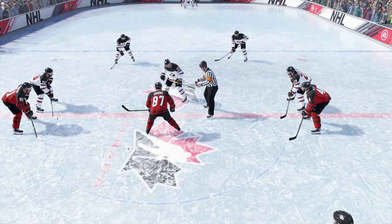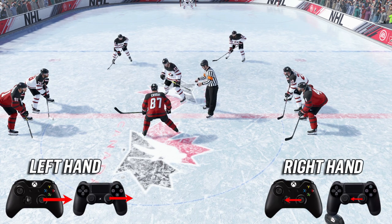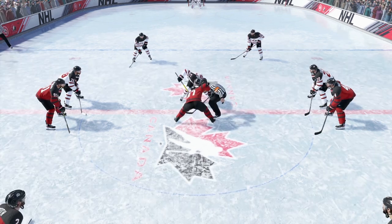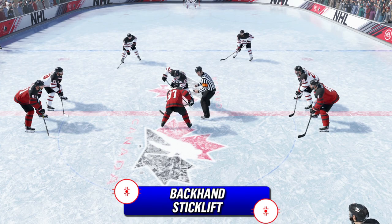The first face-off technique is the backhand back. To win this face-off with a left-handed player, hold your right stick to the right. With the left stick, aim to the player you want the puck to go towards, and when the ref drops the puck, move your right stick down. This is what will happen.